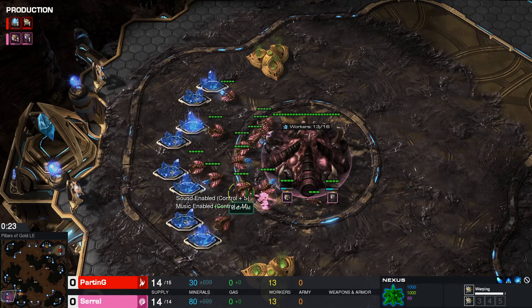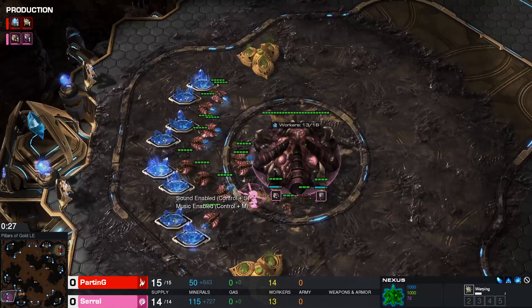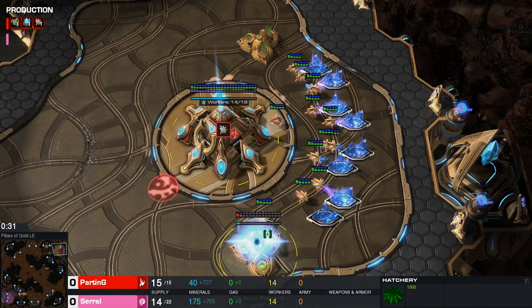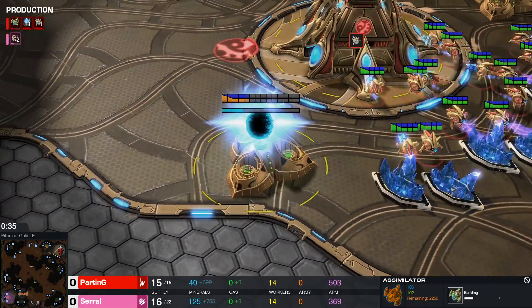Hello everyone, welcome back to a new YouTube video. Today we're going to be having a look at a game in the bottom left, spawning as the Pink Zerg — it will be Serral. And in the top right, spawning as the Red Protoss player, opening up with a gas first — it's going to be Parting.